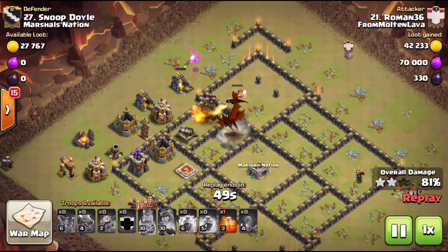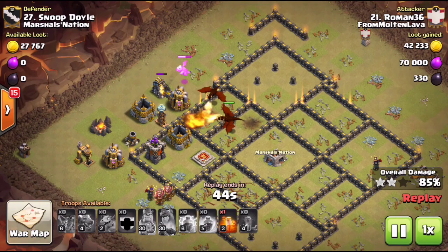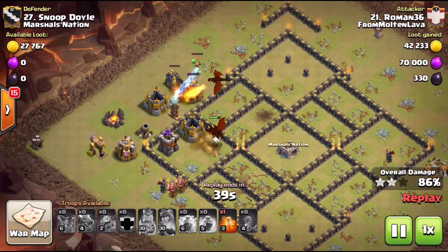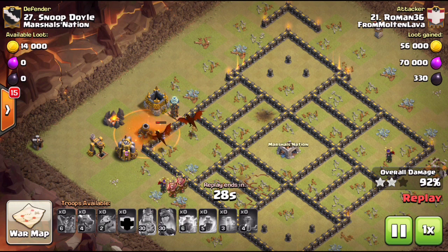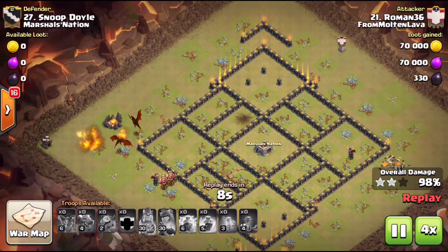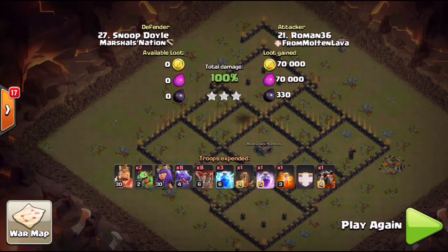He still has quite a few dragons up. The lalo didn't quite get that one AD, but these dragons are so tanky now — especially since their rate of fire and speed have increased. They just blow through the base, ending on a tesla and an archer tower, and still get the job done. That baby dragon that starred the funnel over at three o'clock delivered huge value, keeping everything inside the base. This base was completely wrecked with a couple dragons still up.